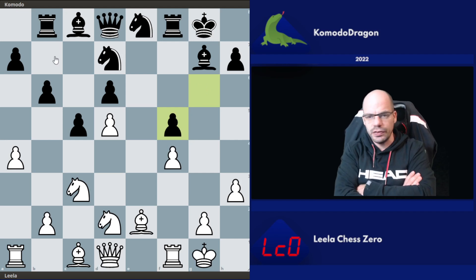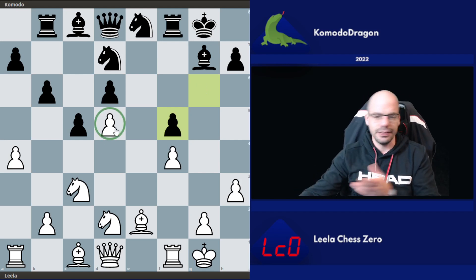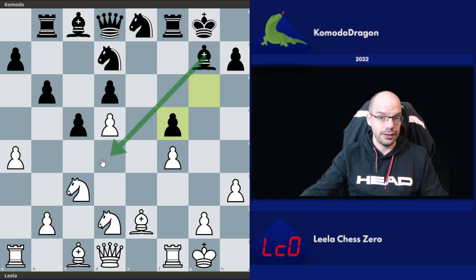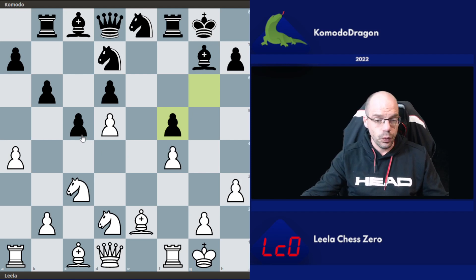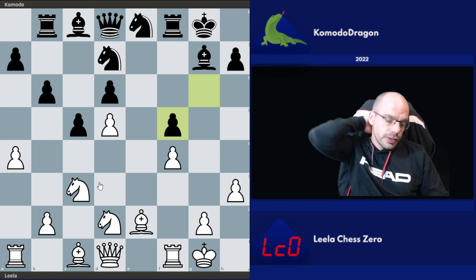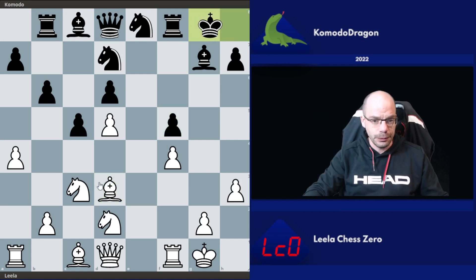Leela decided to take on f5, and now we have a very curious pawn structure where the d5 pawn is a little bit of a funky customer — it has no pawn support at all, but the same goes for the f5 pawn. Part of the battle is going to be about which pawn is weaker, and also about the fact that it's quite difficult for black to generate play. The most obvious thing from black's point of view is that a check is going to be a move to reckon with, and the bishop on d4 is quite powerful.